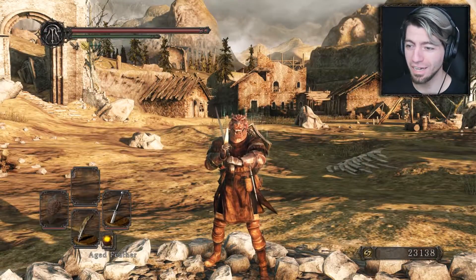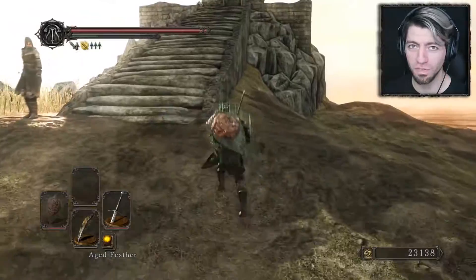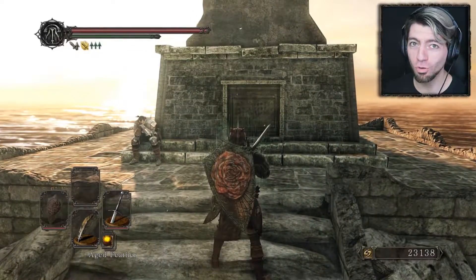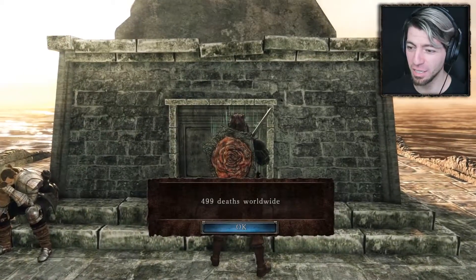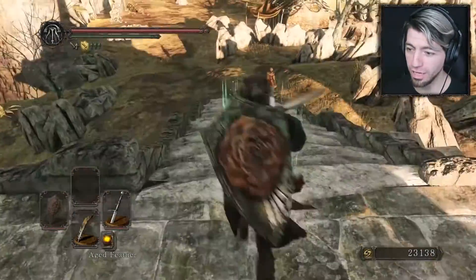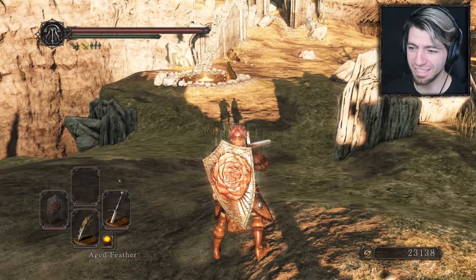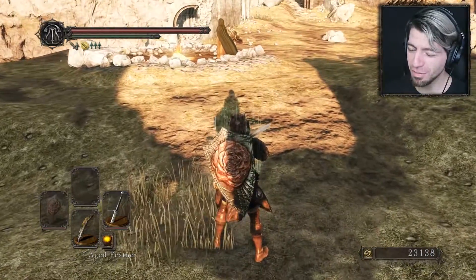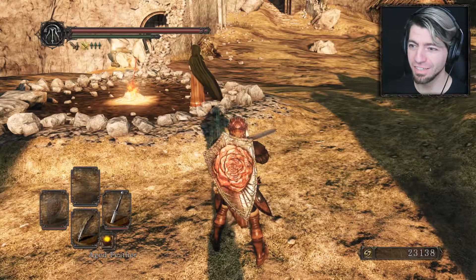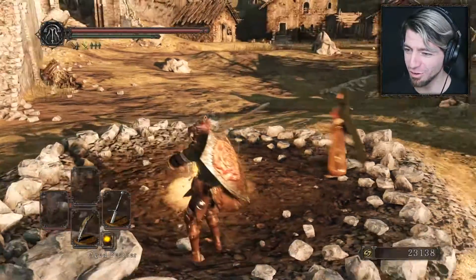Hello, welcome back to Majula. So if you missed the live stream we did a few days ago, what we did there was to finally finish the Shulva DLC. We can't remember the proper name, but the DLC that's in Shulva, we have completed it. We lost almost 100 lives start to finish in that DLC, so we're up to 499. We've still got the challenge going on - we're going to try and complete the whole game, absolutely everything, in less than 800 deaths. I think it's going to be pretty close. It's going to come right down to the wire.